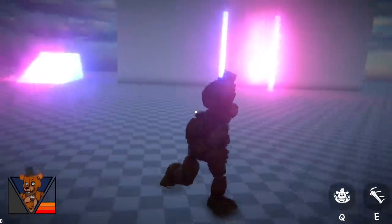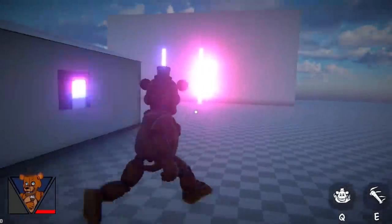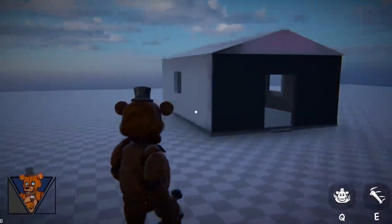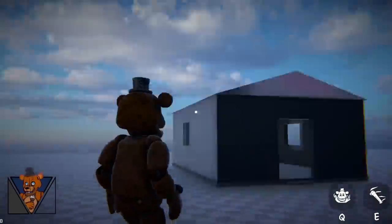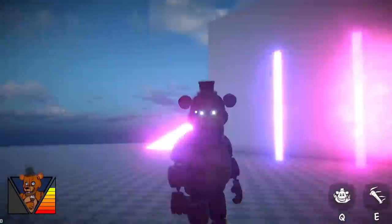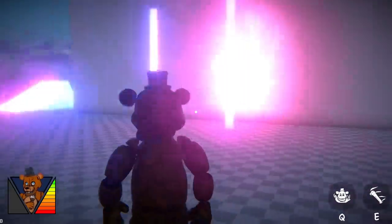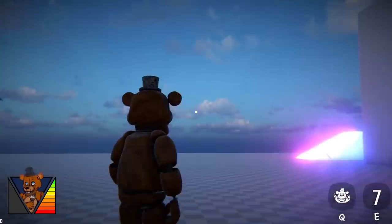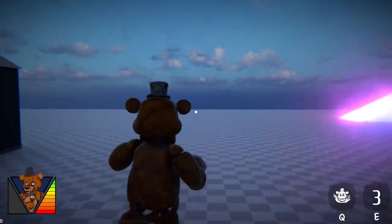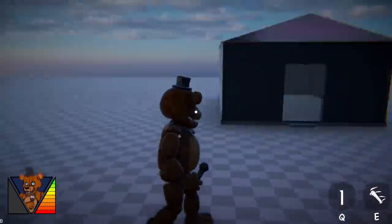This is deathmatch, so I'm assuming it's going to be animatronic versus animatronic. I really hope there's going to be some kind of survival mode where there's one survivor, four animatronics, and they've got to figure out some way of surviving — maybe with a taser or something. This is Freddy Fazbear, and we've got a little microphone. If I press E I can apparently throw it. Oh my gosh, that is so cool, it actually works! Let's try Q — Q does a ground stomp? What am I, a Pokemon? I just did like a ground slam.